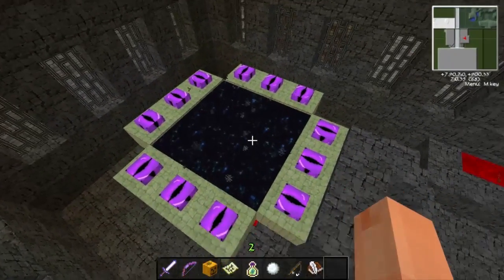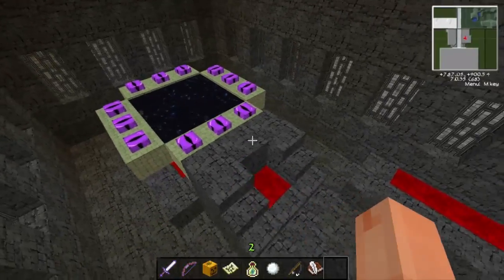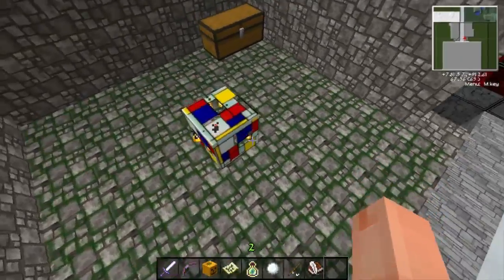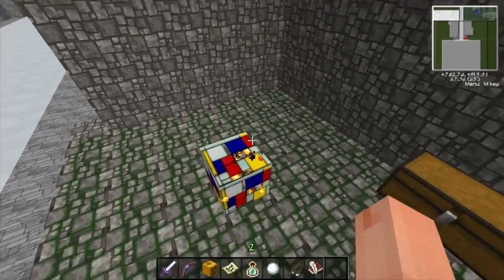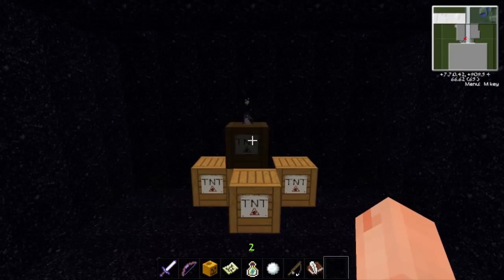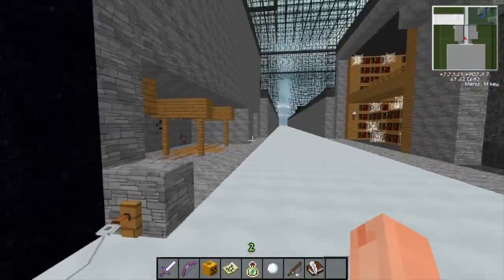We've got the stronghold with the end portal, and then there's the dungeon - hit the dudes with the box. It's scary, like some sort of 70s TV show icon thing. Then we've got the TNT boom room. If the explosions are changed I might give this a better rating - son of a dude, I can't believe it.